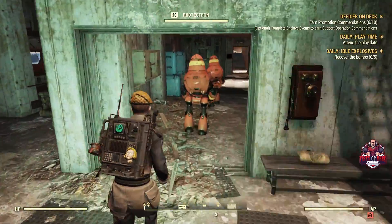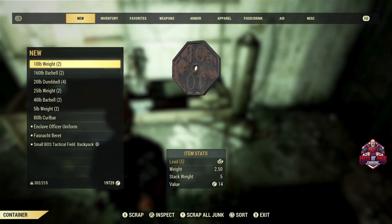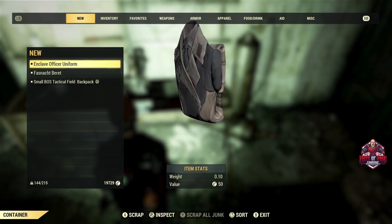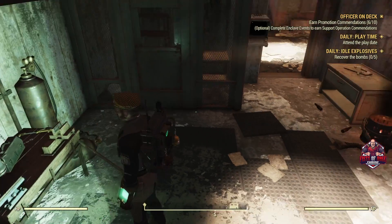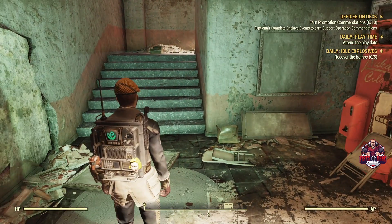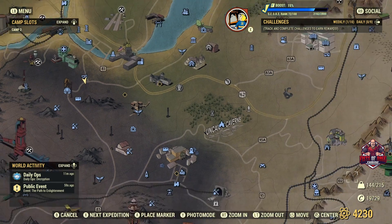Run down the hall, quick shimmy to the left past the fire breather, and there's a scrap location right in here. Right away you're going to get 81 lead — completely unopposed, you don't have to fight anybody for it.